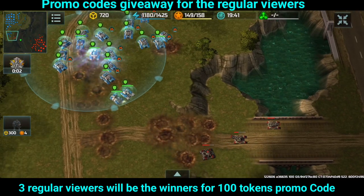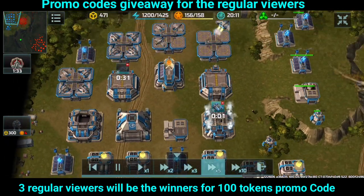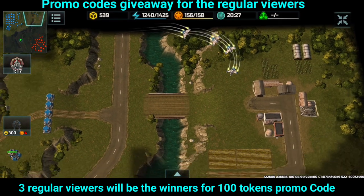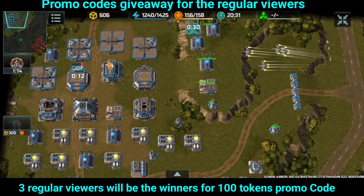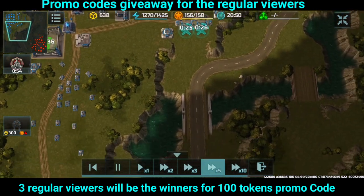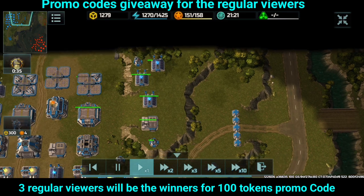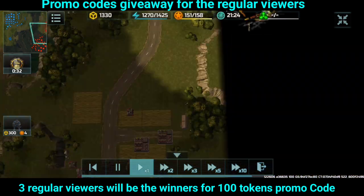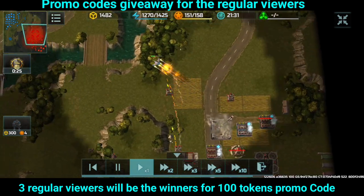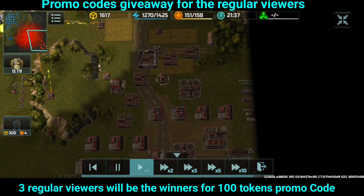The opponent's chameleon ran out of clouds so he fell back. Now I am using some vertexes to scout if the opponent is using other directions to attack me. I am ready to attack the opponent. The opponent tried to attack the airfield using hawks but my airfield survived. Now I am using thors to attack the opponent's buildings again.